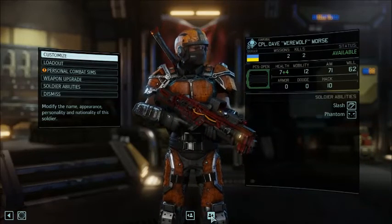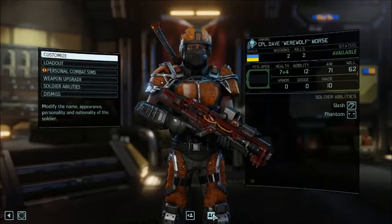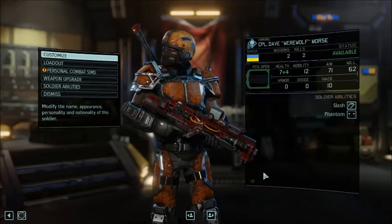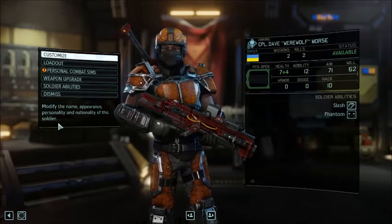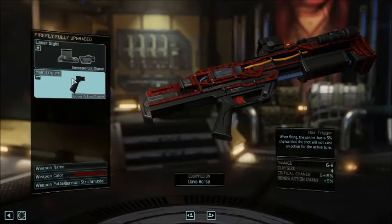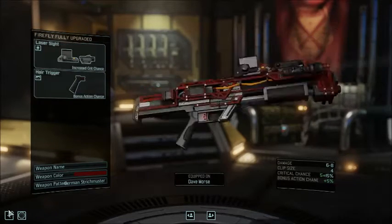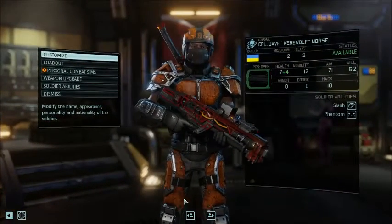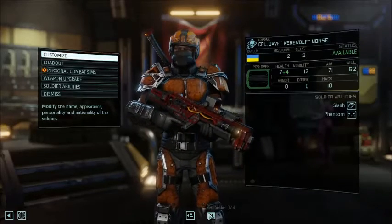Dave Werewolf Morse — my up and coming Ranger. He just has Phantom right now. I'm building him to be a backup for Brian Jackie when Jackie gets injured. He may not have exactly the same build but will be in the ballpark. He has Firefly as his gun — laser sight and a hair trigger. He's only been on two missions so far, but he did pick up my first melee kill on a Muton.